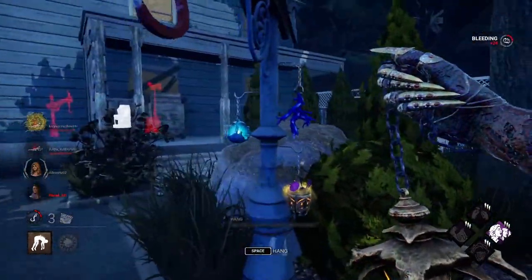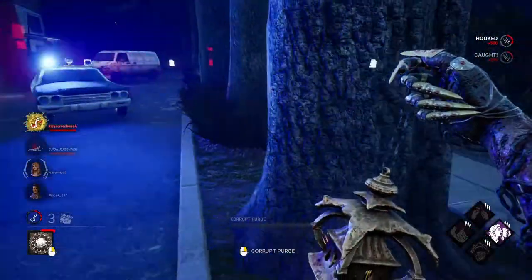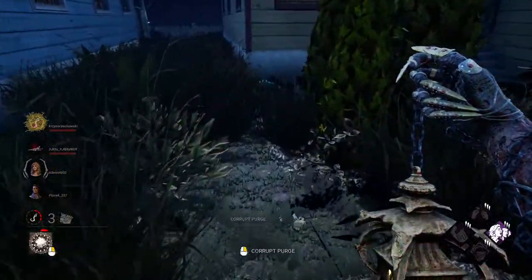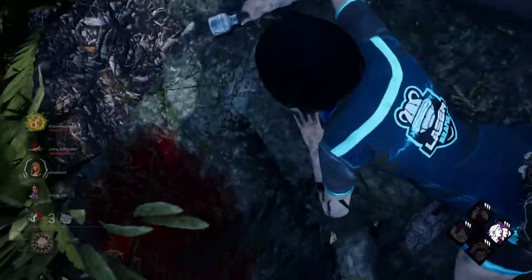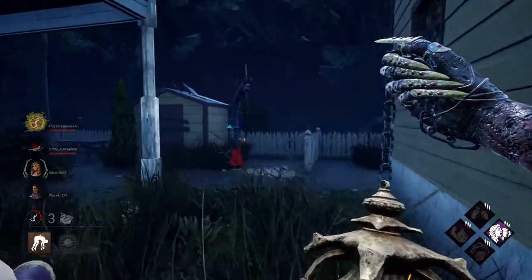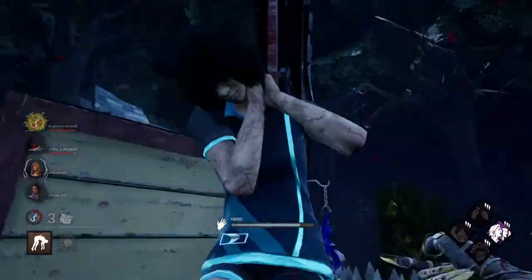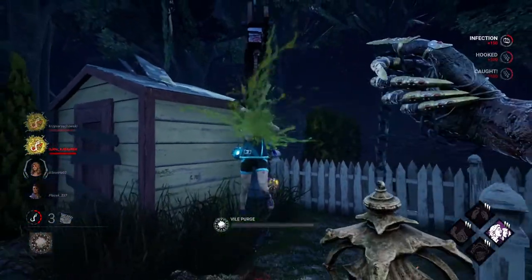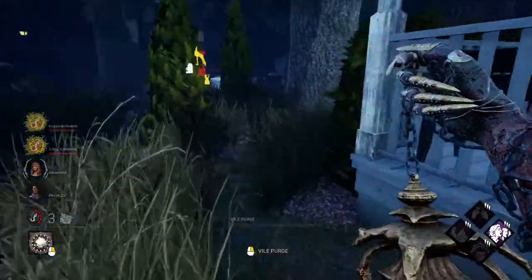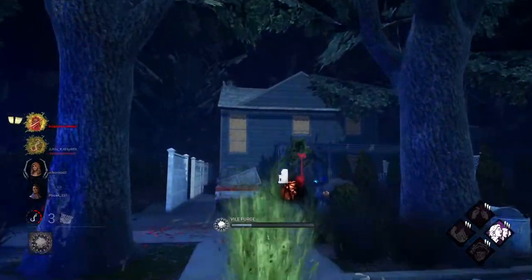Infectious Fright would have given me that information. Let's put her on the hook. Interesting thing: you can infect survivors while they're on the hook. Look at this — she's not infected right now, but when she gets off the hook the timer will begin and she will get infected as time progresses. Very, very useful.